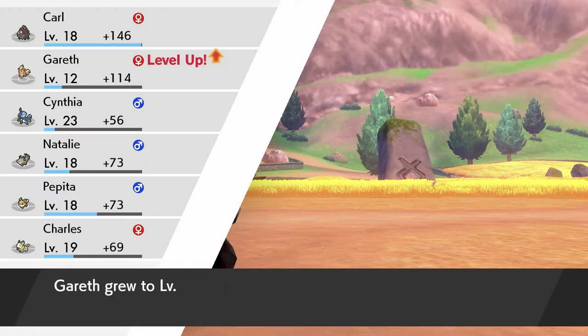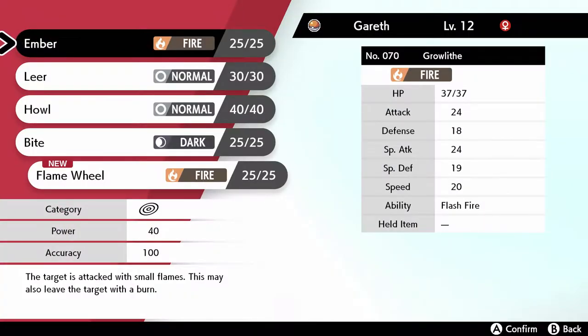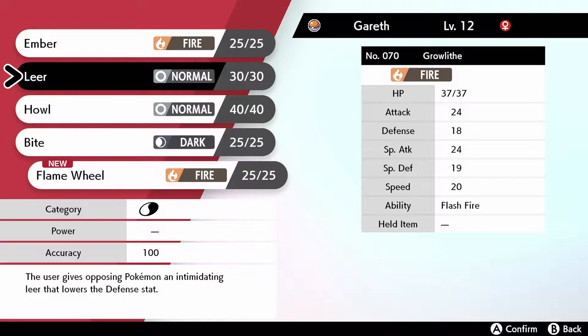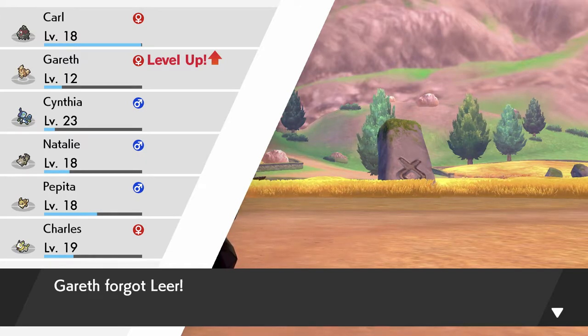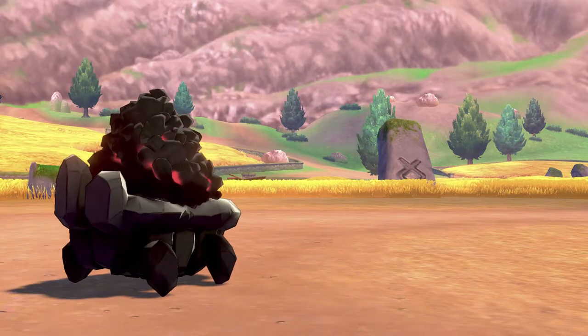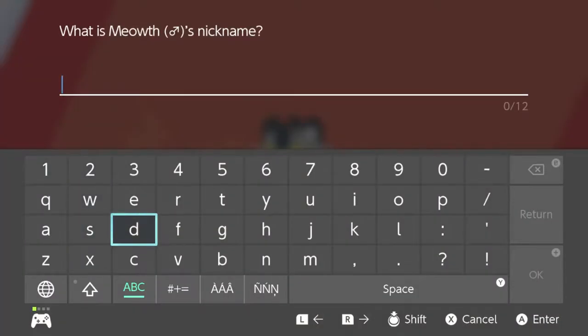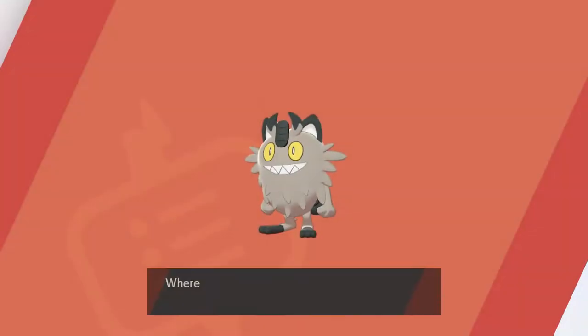Gained experience points - Gareth grew to level 12! Gareth wants to learn Flame Wheel - that sounds pretty good, let's forget an old move. Ember has low power, Flame Wheel is better though, but it would be good to have both of them. I'm gonna drop Leer. You know me, I never use any of these stat buffing or debuffing moves. You can have a nickname - let me think. I think I already named someone Marissa? I don't remember. Just in case, you can be Melissa instead. I have Tokio on the brain apparently, but we'll go with Melissa.